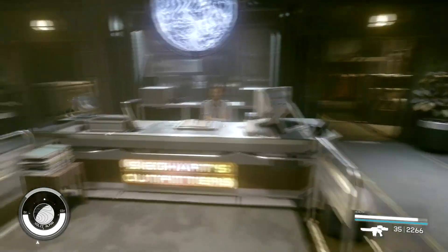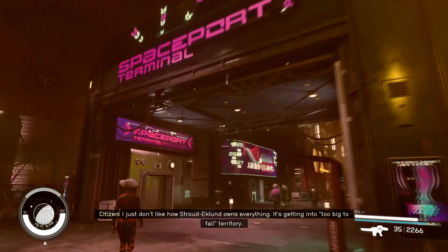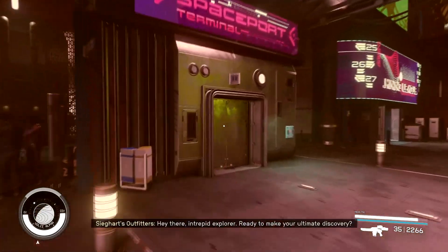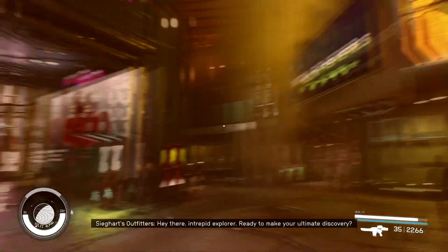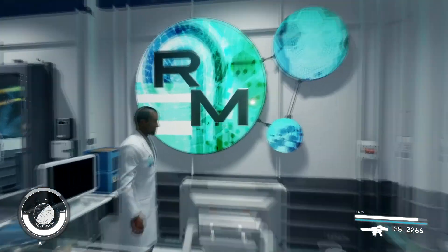I just gave one to this guy here. Here's the spaceport terminal — this is where you come in and we gave it to this guy. So let's go ahead and find another person.